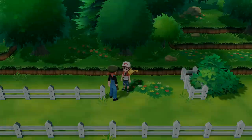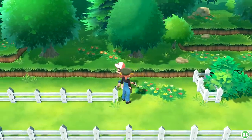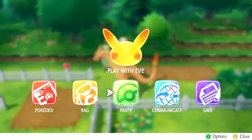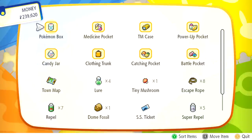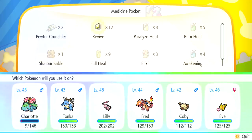I wish I could fly like Pidgey and Pidgeotto. Before we do anything else, maybe I should use a revive - go to our bag, go to Medicine Pocket, revive Charlotte. Just like that - then we'll heal her up a little. She's up to halfway - that'll be fine for now.